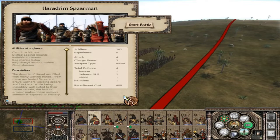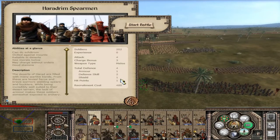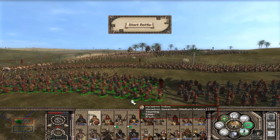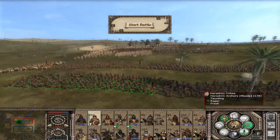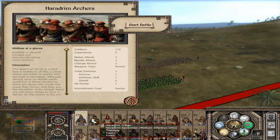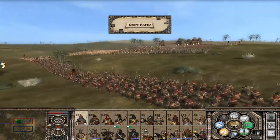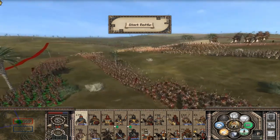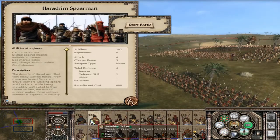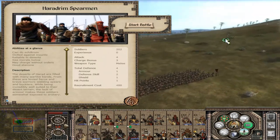With a massive formation of 202 of them, even with a small shield they're somewhat competent at taking arrows. Archers and spearmen are nothing to be desired, but there's always that one unit that's just trash that you use for important formations. These Haradrim Spearmen are oddly not defensive despite having a spear — most spear-wielding units are meant to be defensive, but when in Harad.